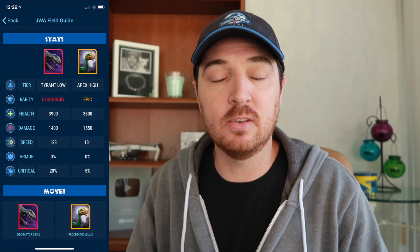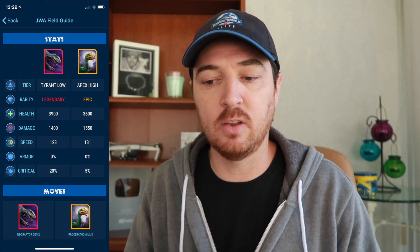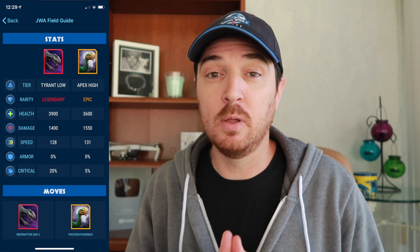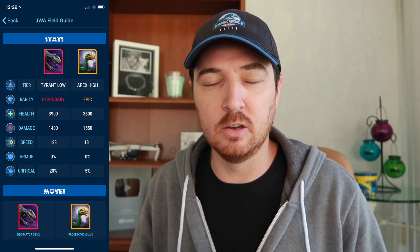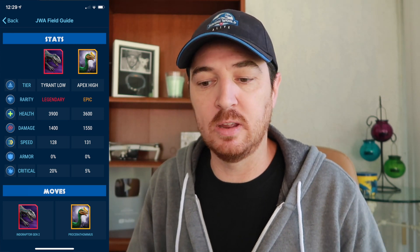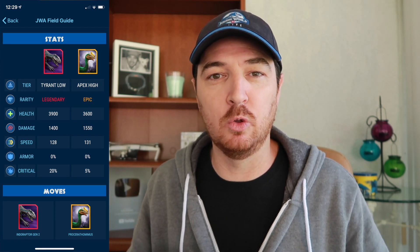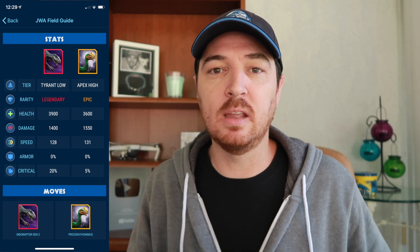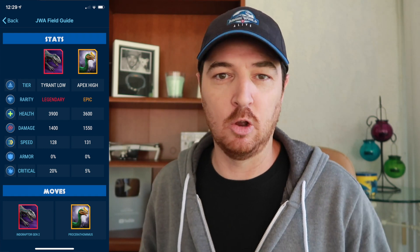The first thing we need to do when looking at Endoraptor Gen 2 versus Yoshi is the tail of the tape. The health stats actually favor Endor Gen 2 with 3,900 to Yoshi's 3,600. The attacks, though, favor Yoshi at 1,550 compared to Endor Gen 2's 1,400. The speed is also in Yoshi's favor at 131 to 128, and that's going to play a big factor in how you want to play this head-to-head matchup. The crit chance: Endor 20%, Yoshi just 5%, and neither one of these creatures have any armor.